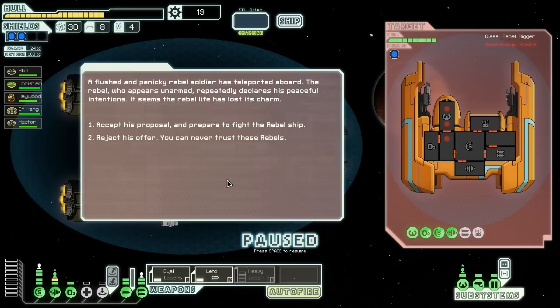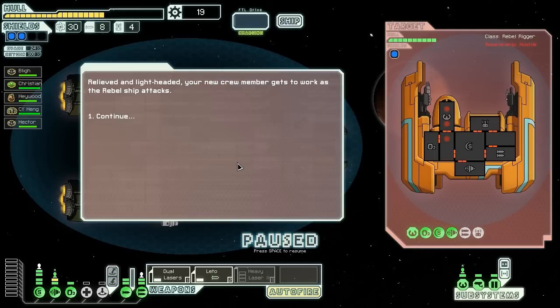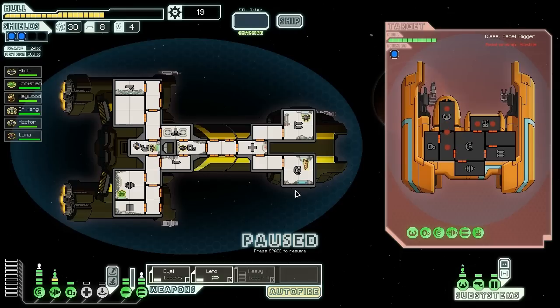The rebel, who appears unarmed, repeatedly declares his peaceful intentions. It seems the rebel life has lost its charm. Let's accept his proposal and prepare to fight the rebel ship — it might be a trap, but let's find out. Relieved and lightheaded, our new crew member gets to work as the rebel ship attacks. We got Lana on here — Lana Lang for the win, I guess. I was not expecting to get a crew member out of that. I have never seen that particular event before.